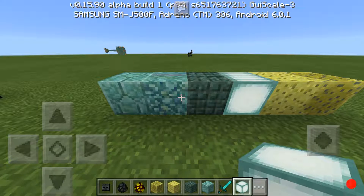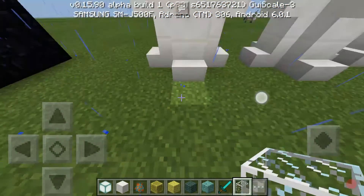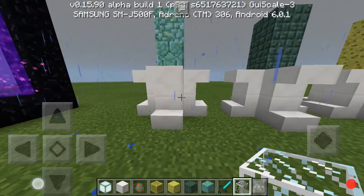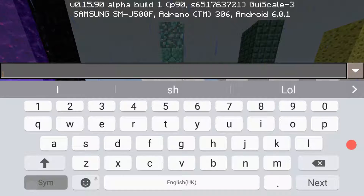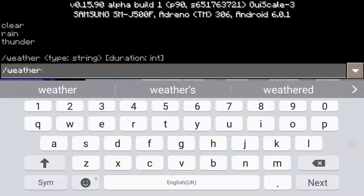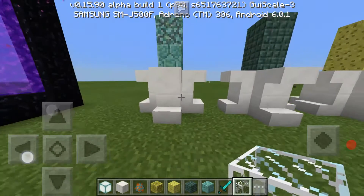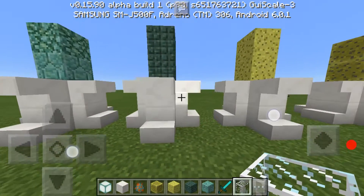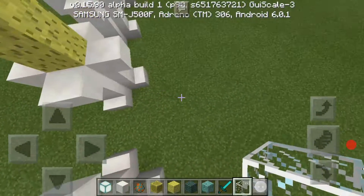So you've got wet sponge, sponge, sea lantern, prismarine, and dark prismarine — the good one. Here we have the two prismarines which a lot of people hate, and then the dark prismarine which is beautiful — extremely beautiful. We also have the sponge, which I don't think has a confirmed use yet. Let me check.